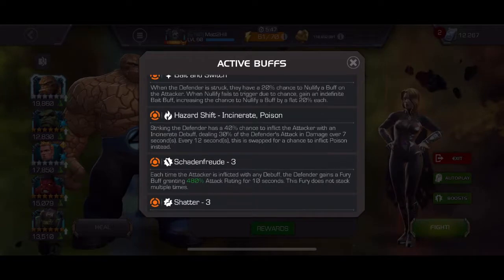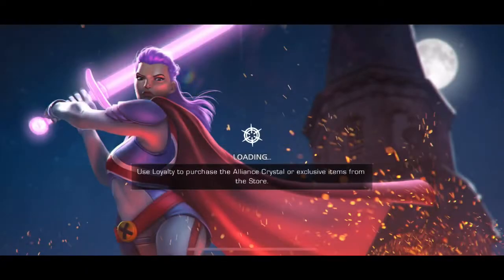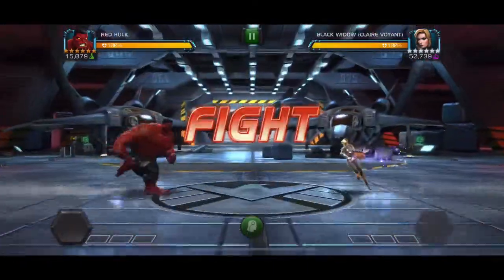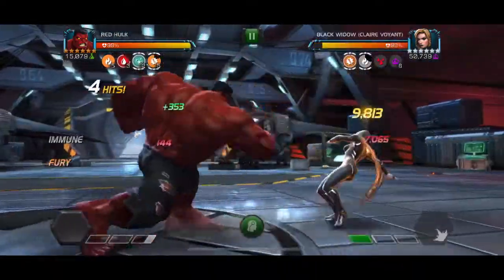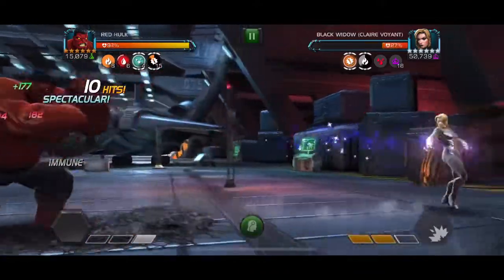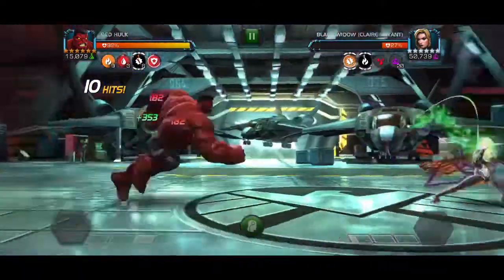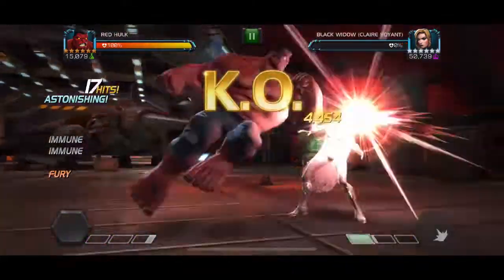The main thing to have on this path, if you can, is Science Champions — and preferably Red Hulk. The reason for that is the hazard shift is just going to juice him so quickly, and the node on Science Champions is going to juice him up as well. They become nullify immune, and as you can see here, he just tore that Black Widow apart. She just got absolutely ruined.